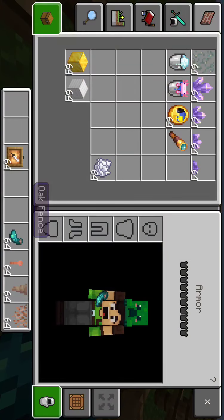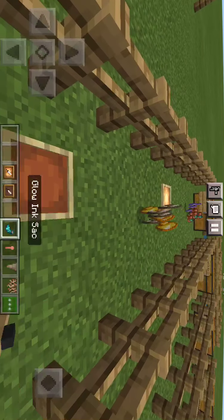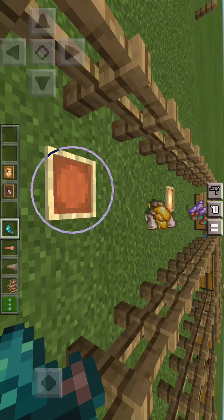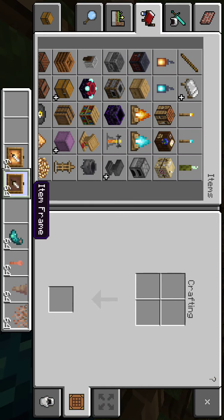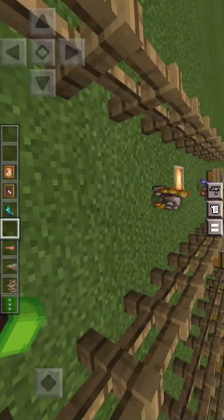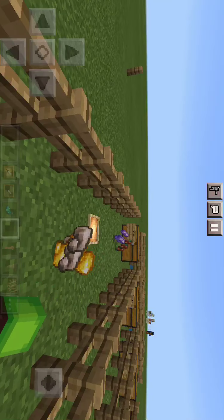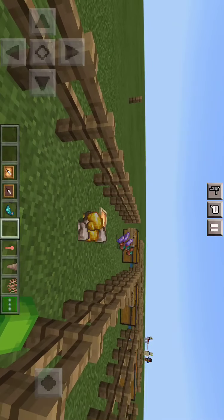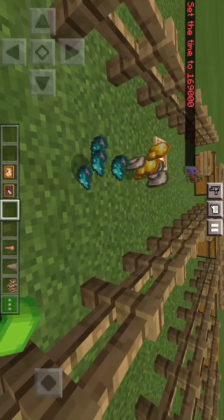Then you have the glowing ink sack. If I quickly just grab an item frame, I can show you what you do with this — you craft it, you don't place it down at all. That's really cool. This is the glowing ink sack. I really like this; it could be really helpful.